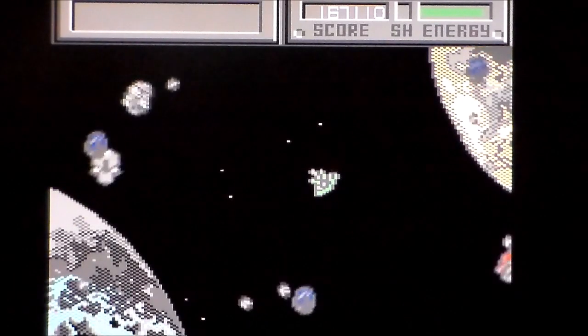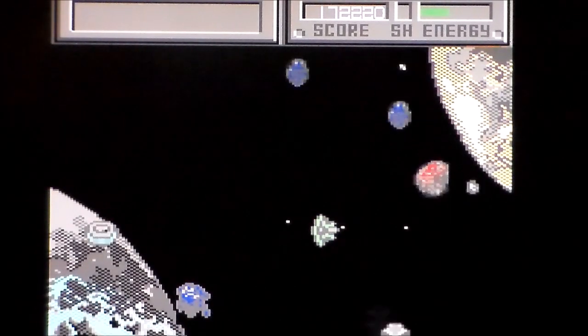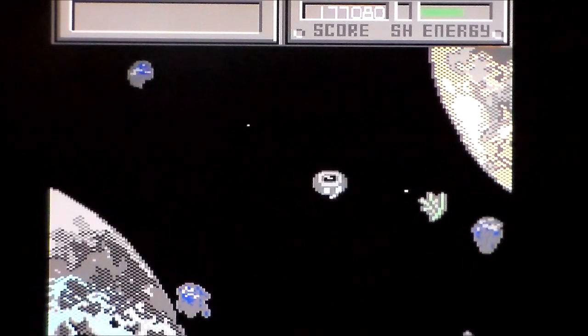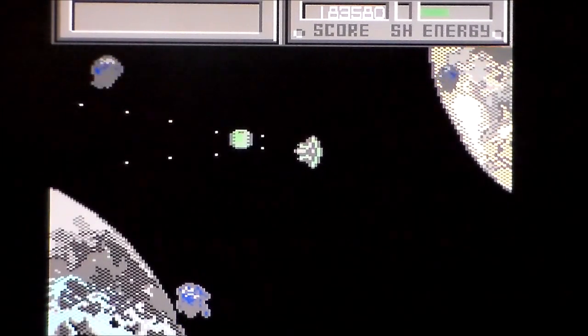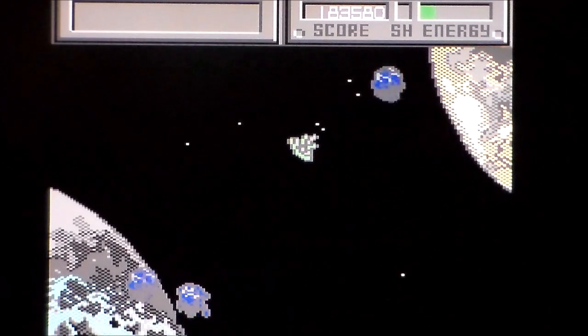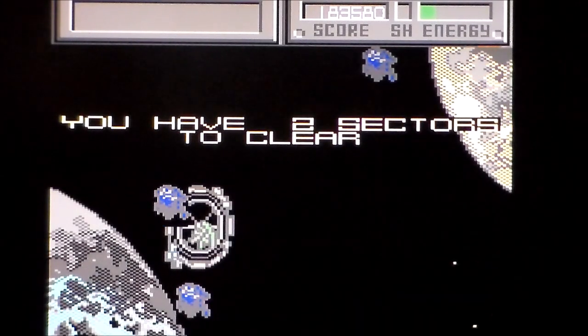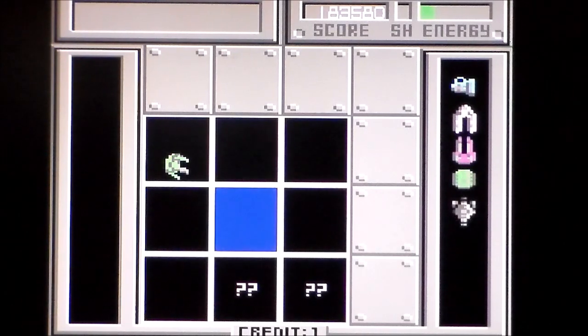Commodore 64 version is more accurate to the arcade in the sense that it's got colour and looks the part. Spectrum has bigger and more detailed graphics — we'd expect that. I'm losing one of the core gameplay mechanics of being able to change ship form on this version because I'm playing it on the C64 Mini. But yeah — surprises? I prefer the Spectrum version aesthetically. This is the better version though, I'm not denying that.